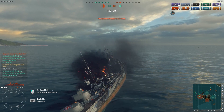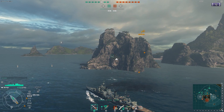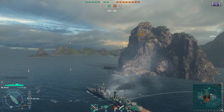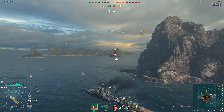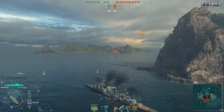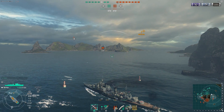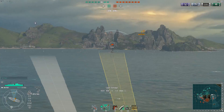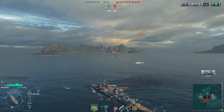I imagine this is going to be very popular among cruisers and maybe even destroyers if they're willing to give up concealment. If you have a 14-point captain, you're going to be able to take both concealment and Radio Position Finding - in conjunction, those two are going to be absolutely devastating for enemy ships, especially destroyers. Priority Target working in conjunction with them is a very neat combo because you know who's firing at you and how many people are firing at you.